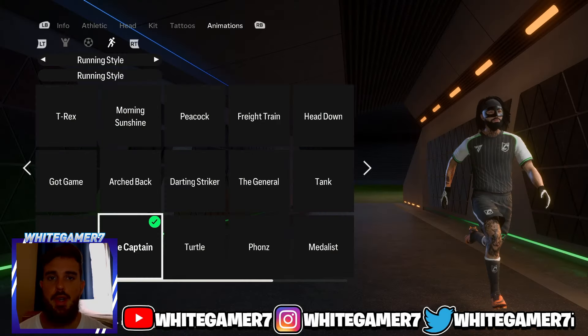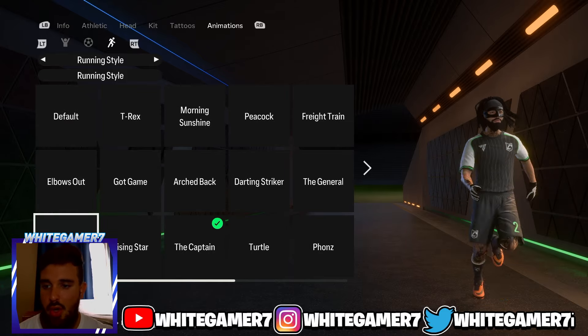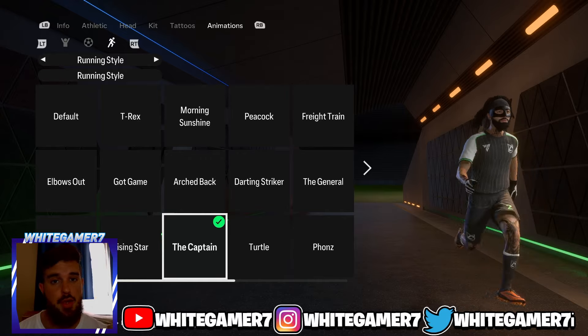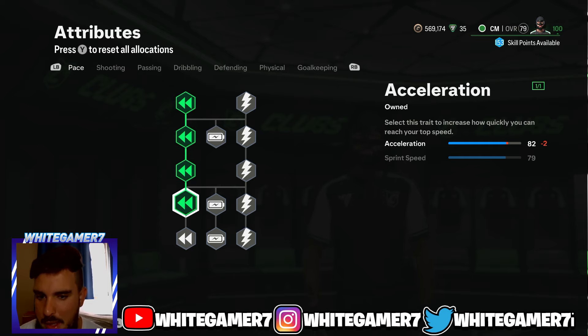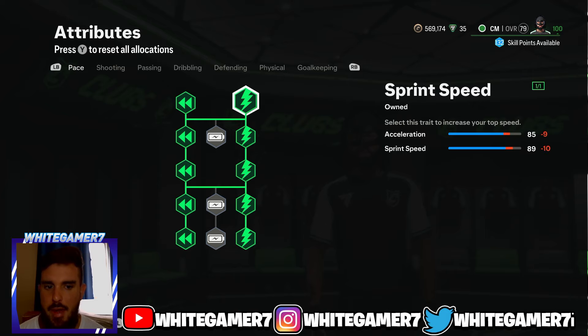These are the playstyles and playstyle plus that we went for level 50. For the running style I recommend the Captain — you can use the default or whatever you prefer, it's just a visual thing. At level 50 you're going to have 87 skill points. Get the Acceleration filled out on the right side and get your Sprint Speed filled out.